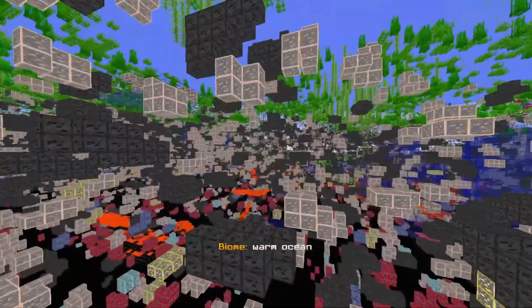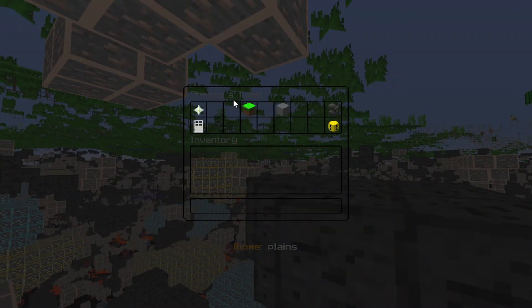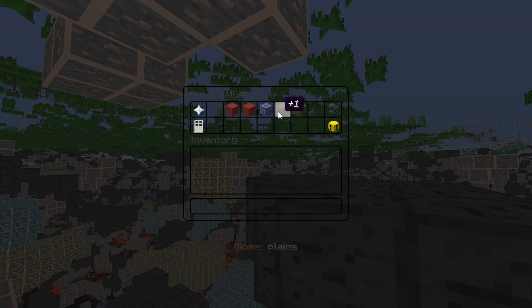Now we are in a different biome, the lukewarm ocean, and it's back to default. So it's really cool because you can change that per biome or you can change the whole world. If you go back to the Ore Control GUI, you can go to the world and then set a value for the whole entire world, which is pretty cool. You can enable and disable ores for the entire world — as mentioned, it only affects newly generated chunks. So I'm going to go ahead and boost up the lapis — make a whole bunch of lapis everywhere with the vein size, and this is just going to be in the entire world.